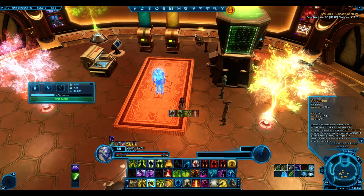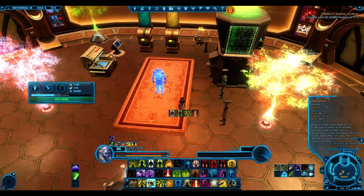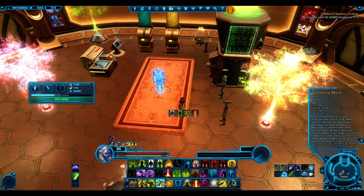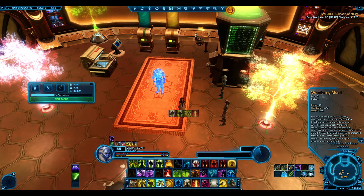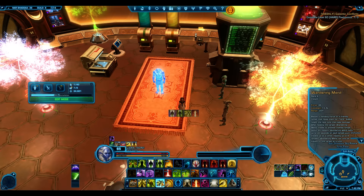That's weird because Salvation is supposed to be 60 according to patch notes, but shows 68. Wandering Mend should be 65, shows 49 and heals for slightly more. I'm confused now - thanks BioWare.